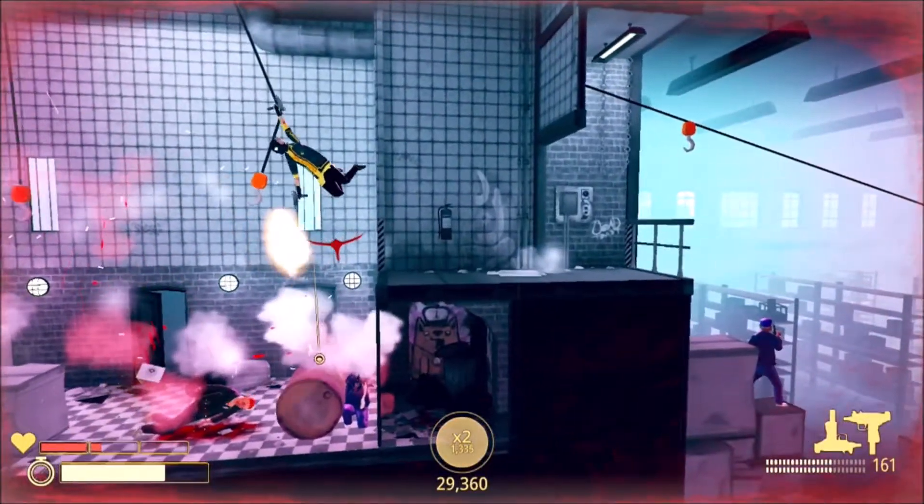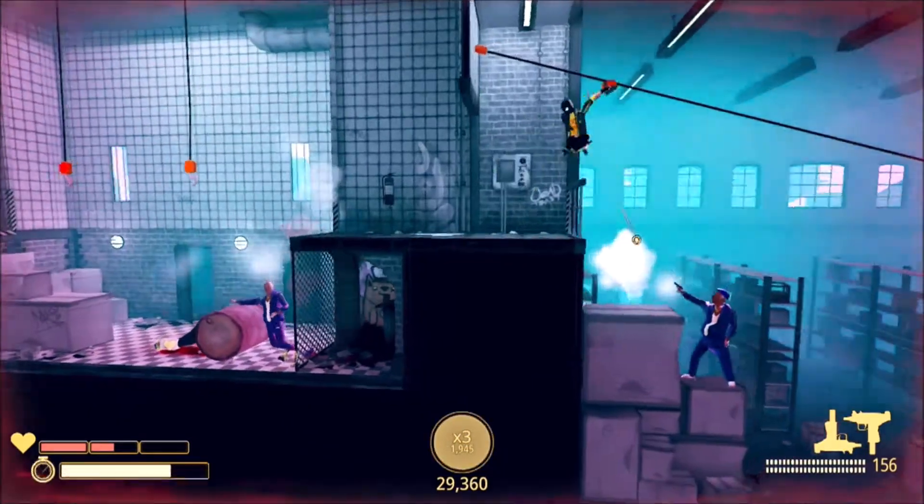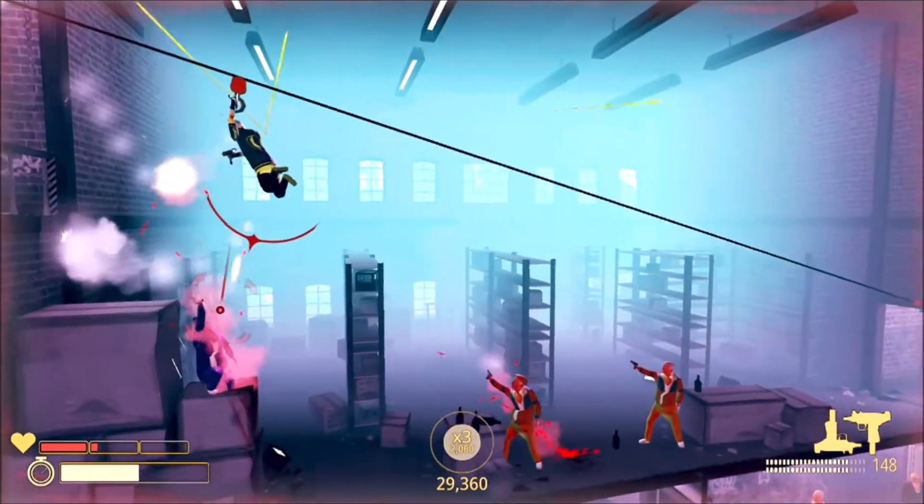Elements like zip lines and swing ropes often add great acrobatic opportunities during combat, and as long as you're not forced to platform with any precision, everything is fine. But as soon as you are forced into extensive platforming, the pace of the game grinds to a halt and My Friend Pedro just isn't nearly as entertaining when it gets bogged down like this. While the platforming isn't great, the game overall is fairly fun to just pick up and play, allowing for some very cool skill shots from fairly early on.